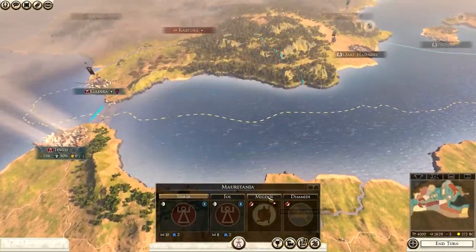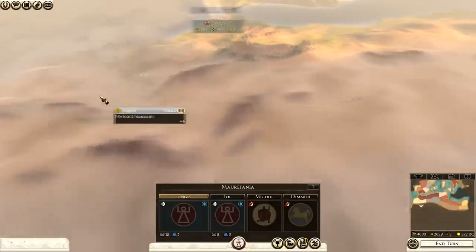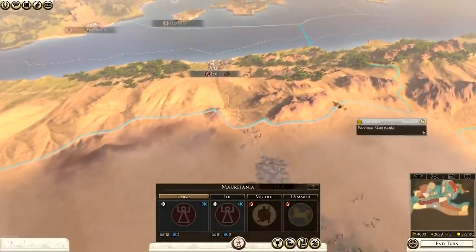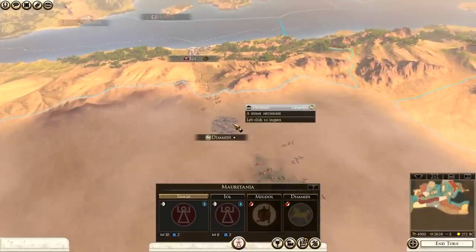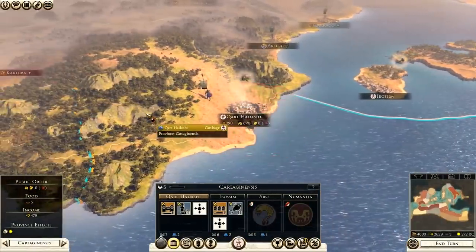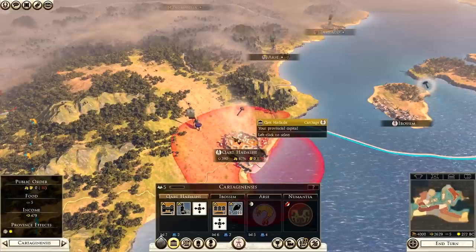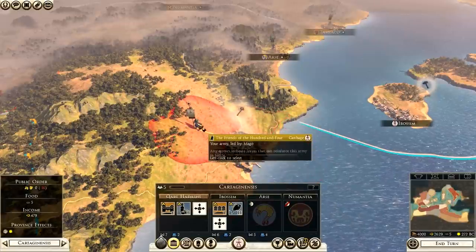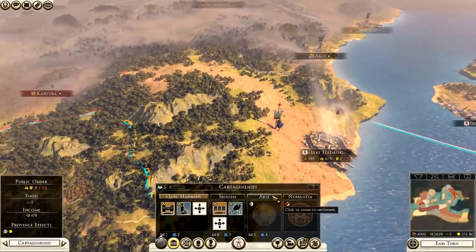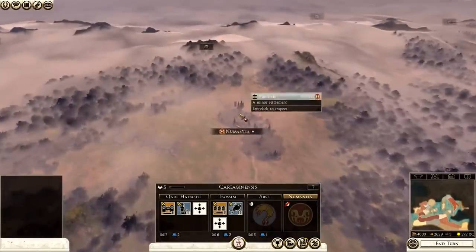Mauritania also has Migdol and Dimidi. Migdol is held by the Gaetuli, and Dimidi is elsewhere. So unless they expand or you take it, this province won't be under your control. The third province over here is Carthaginus. You have Ibosim and Carthadash, with an army led by Mago. You need to take Ars and Numantia, which is all the way up there — quite a difficult and distant target in Iberia.